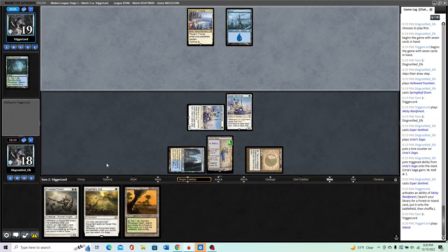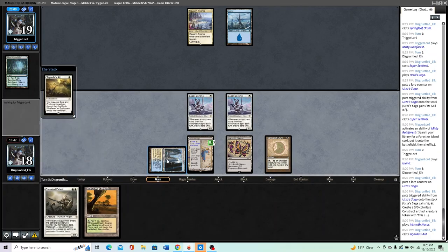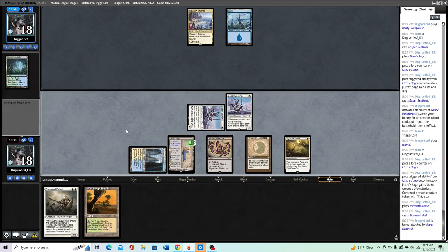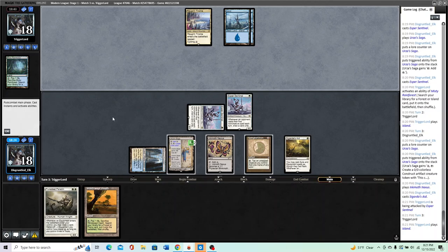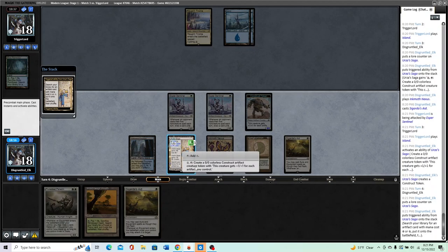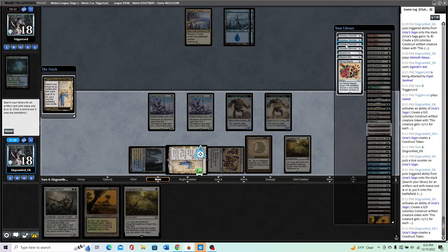We're definitely supposed to play here because this way if they have exactly a kill spell for the Urza's Saga we can still make a creature. Get in for one. I don't want to make a construct during my main phase — otherwise I could have tapped the construct for the Drum for Sigarda's Aid. They're under serious pressure. If they have Dress Down we draw a card off the Sentinel. What are we doing? If we make a construct we can't animate in response to the Hammer — I think it's worth it to just animate and put it on the Sentinel. Get a Colossus Hammer and put it on the Esper Sentinel to diversify our threats.